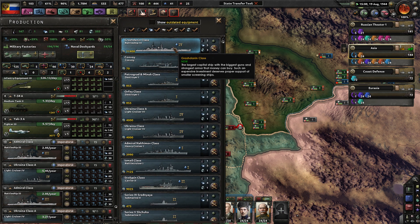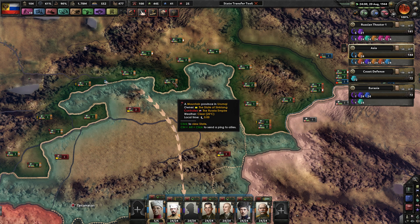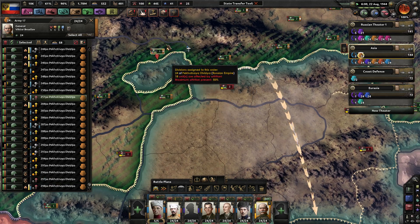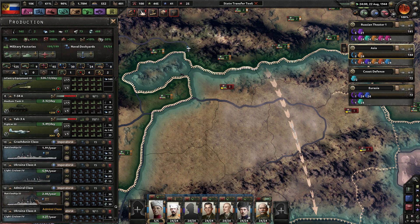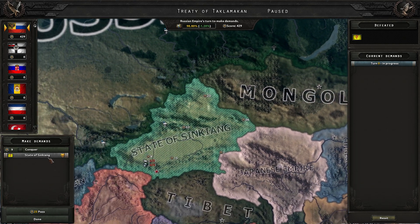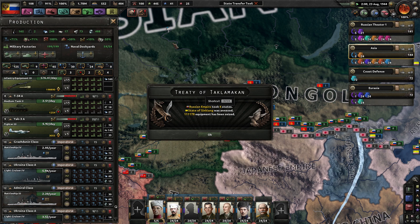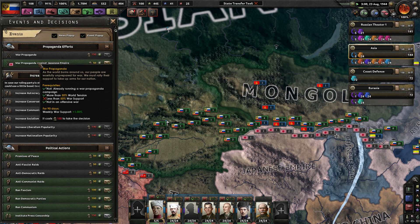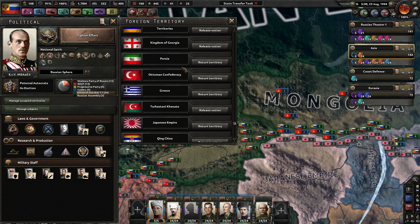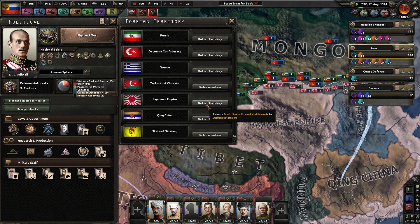That battleship is done — Level 4 battleship, please. We're just here to take as much territory before they capitulate. The state of Sinkiang is done — we will add the Muslim Chinese to our nation, or at least to our faction. There's no event to do that, so let's go ahead and auto-release them, giving them a little bit of time.